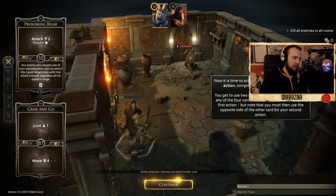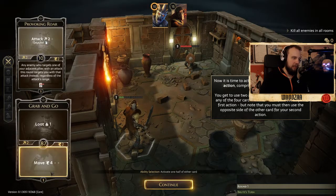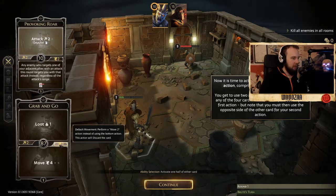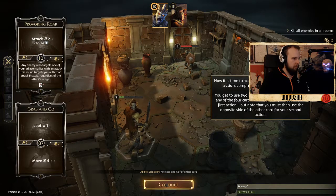Now it is time to act. Each half of the card represents an action comprised of one or more abilities. You get to use two actions per turn, and you can pick any of the four corner halves on the left to use as your first action. But note that you must then use the opposite side of the other card for your second action. It lights up with the two abilities you're going to do. We can basic attack, we can basic move.